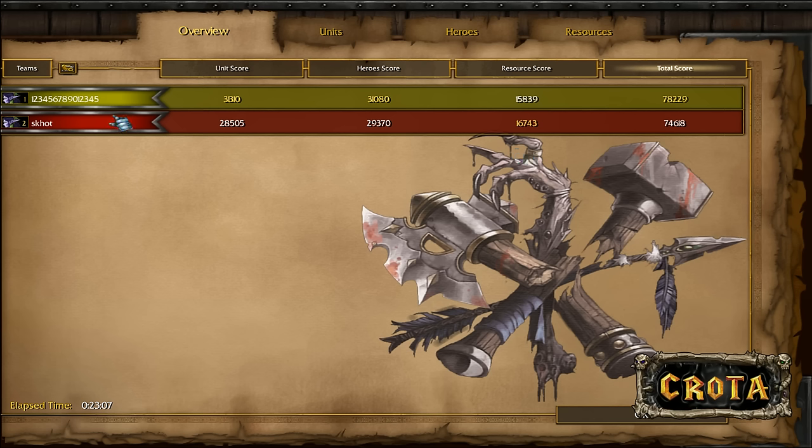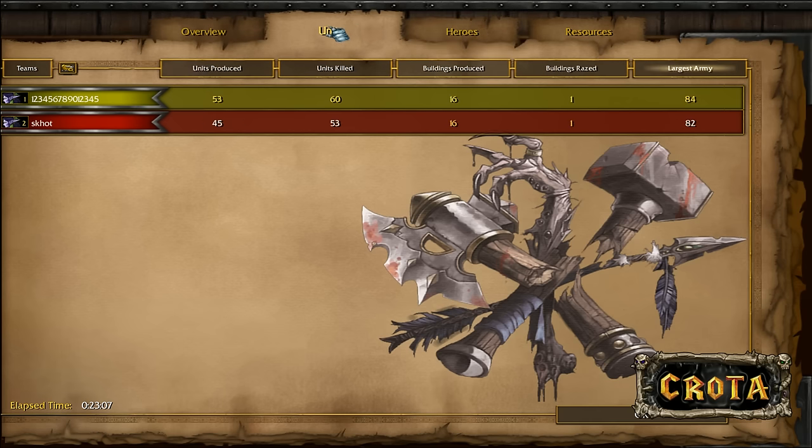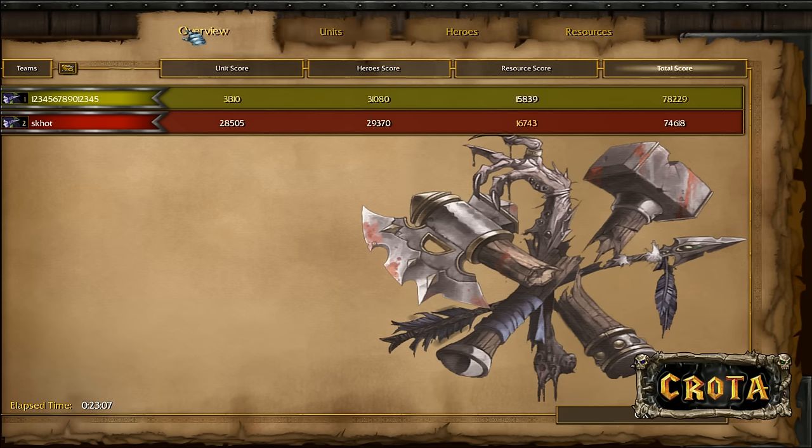Foggy says GG and Sonic takes game number one. Thanks for watching. An extremely long, drawn-out game where anyone could have won. It looked as though Foggy was able to run away with his Demon Hunter, but it didn't even matter in the end.